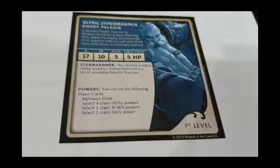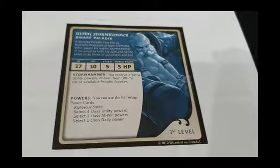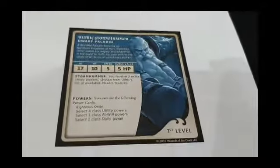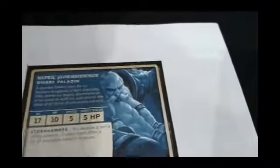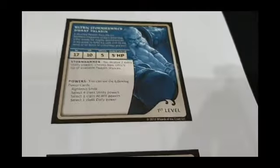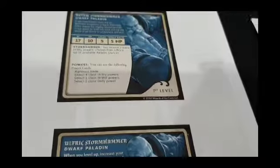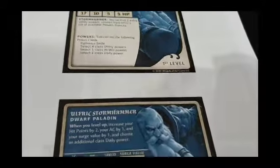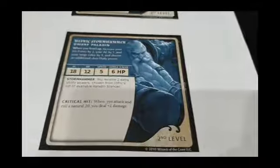His base ability is called Stormhammer, and his entire class of utilities is centered around this mighty hammer. You receive two extra utility powers chosen from Ulfric's list of available paladin stances — we saw the stance mechanic in Legend of Drizzt, and we'll find a very similar mechanic here. For his powers, we've got Righteous Smite — because what's a paladin without a good smite? It's tweaked slightly from Divine Smite. You get to select four utility powers: two at-will and a daily.